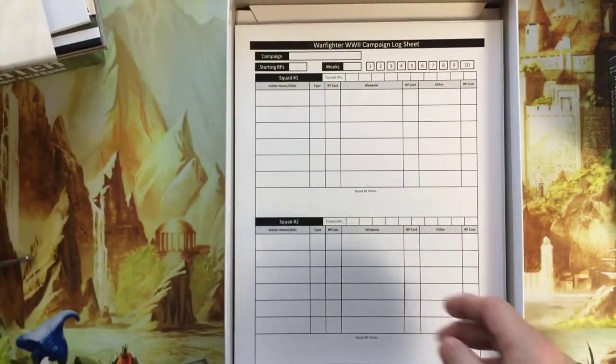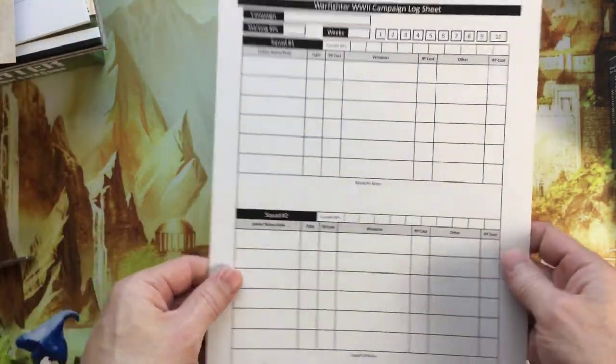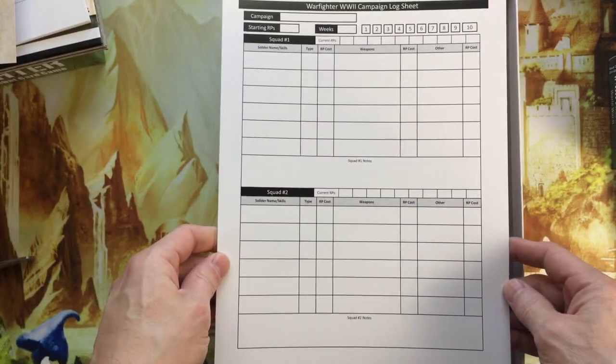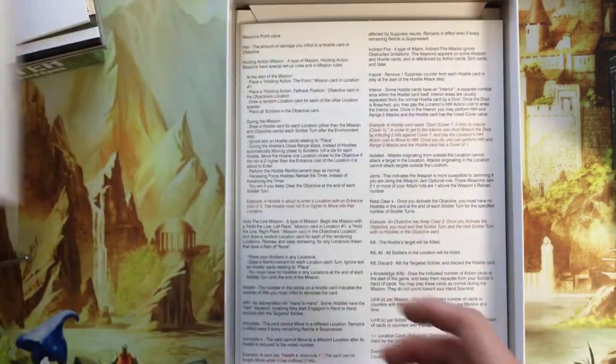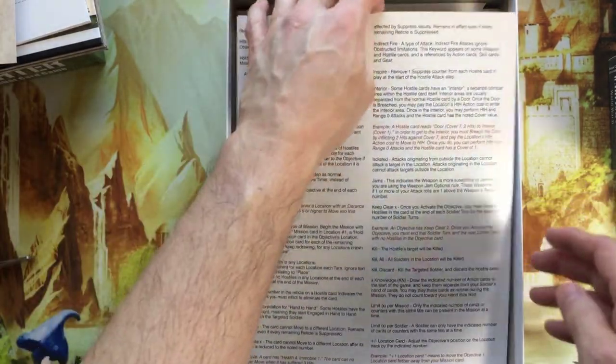And then we have one campaign log sheet — it's not actually a pad, it's one thick cardboard sheet. So I guess you can just make photocopies or download the PDF from their site. And then we have a keywords reference, which is huge.